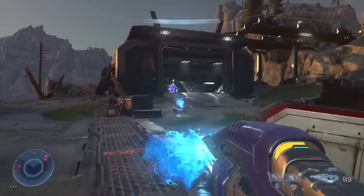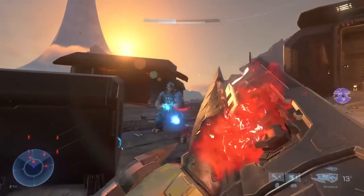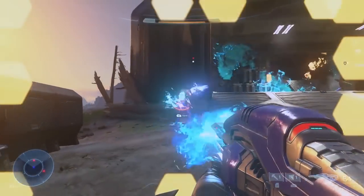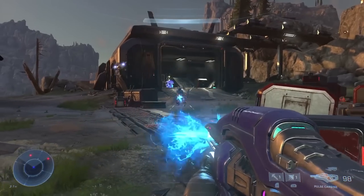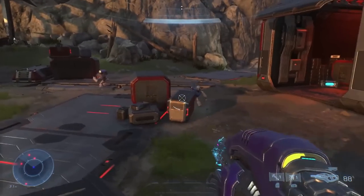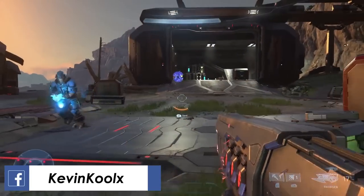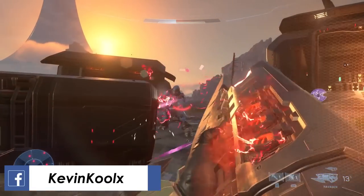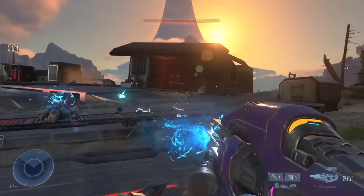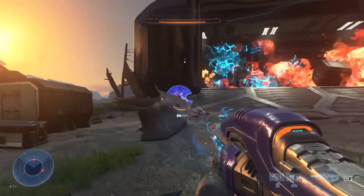Next weapon is the Pulse Carbine. This is an assault rifle that shoots in a pulse of plasma weaponry, so it would be very good against shields. It has a percentage-based ammo counter, and you can vent and cool it off, much like the Plasma Repeater in Halo Reach or the Ravager. This looks like a great addition to the game. No word if this actually replaces the Carbine — I'd think it wouldn't, because the Carbine is more of a designated marksman rifle, whereas this is more of a burst-range, closer-range assault rifle.